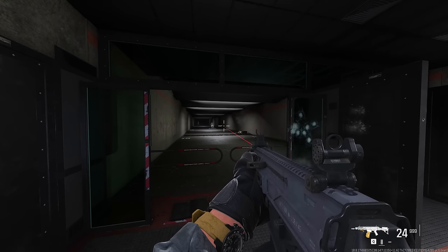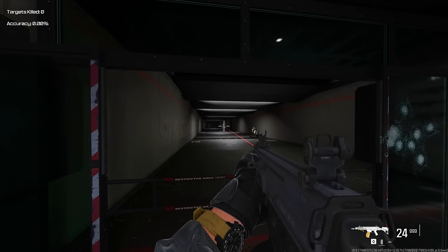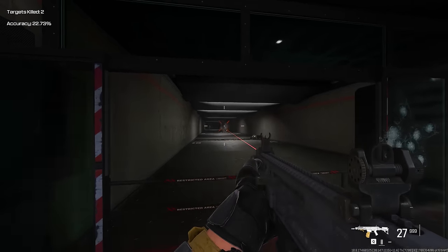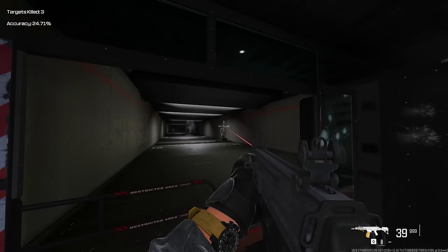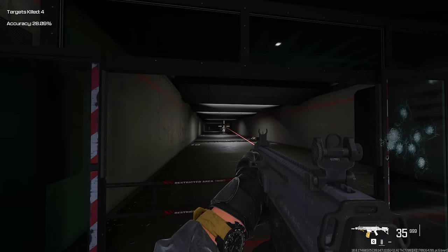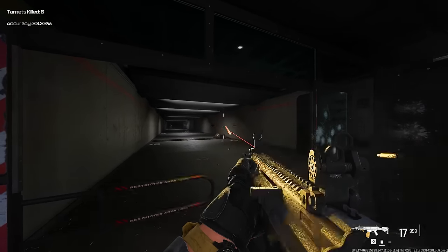That is until you start moving around — you can see how big the spread gets, or if you start shooting for a sustained amount of time. This is the huge difference between the hip fire spread minimum and the hip fire spread maximum. So while this perfectly accurate hip fire spread build may be great for a catchy YouTube intro, it's probably not the most practical for actually playing the game.